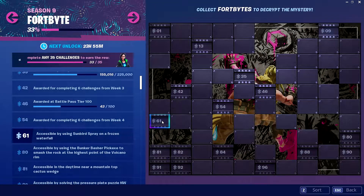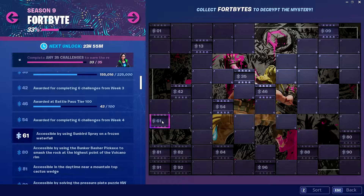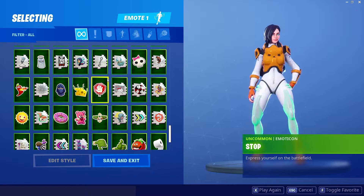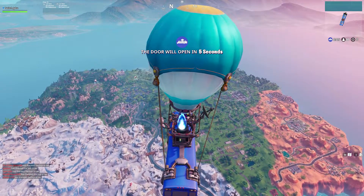The description that we get with Fortbyte 61 is accessible by using a Sunbird spray on a frozen waterfall. So all I want you guys to do is go into the locker, go into the sprays, and find that Sunbird spray. Once you've found it, go ahead and save and exit. After that, get into a game.